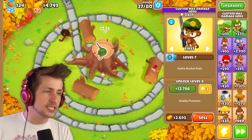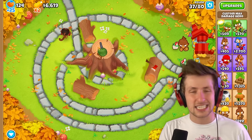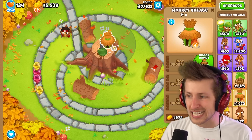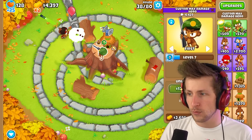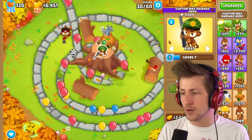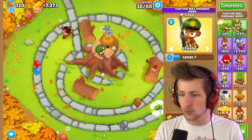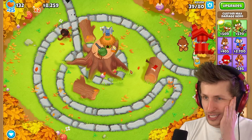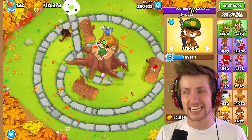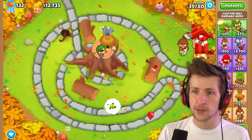The next upgrade I decided to go with is deadly precision — every top path sniper upgrade has to be included here because of how crazy powerful it is. It's like an extra 20 damage. He's literally just one-shotting lead balloons now, and now he's easily one-shotting ceramic balloons too. We've got a Moab coming up — let's see how quickly he can deal with it. He's only level seven with 13 more upgrades to go, but he did a pretty good job.